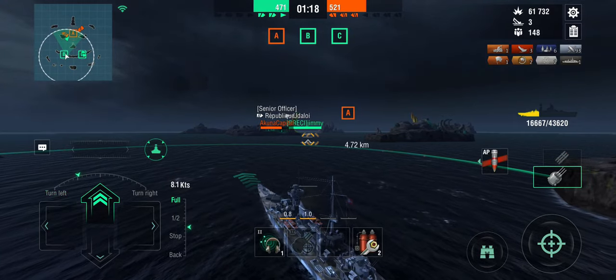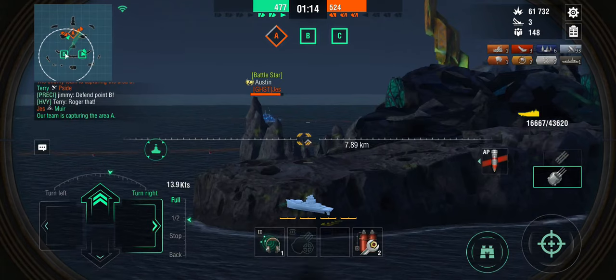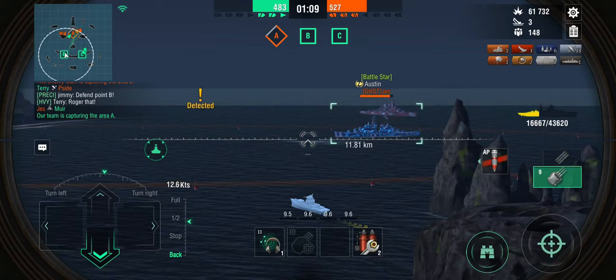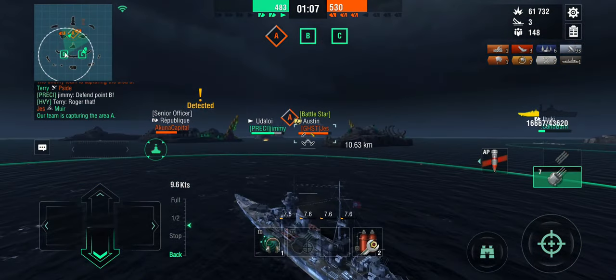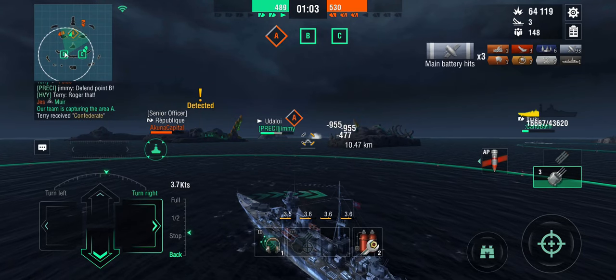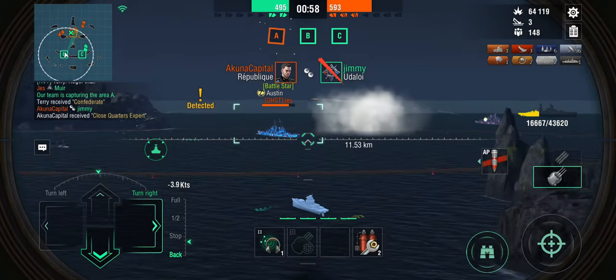There's an Austin out there on the other side of the island. Let me see if I can hit the Austin — that thing is almost full health. You know what an Austin can do, right? I think you're about to find out. If he's got the — yeah, that's exactly what the Austin can do. And the Yudaloi is dead. And the Austin gets away.